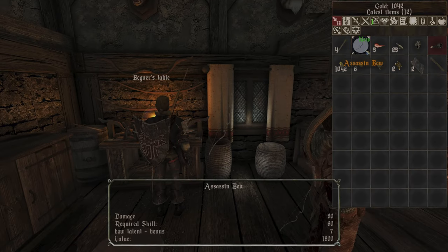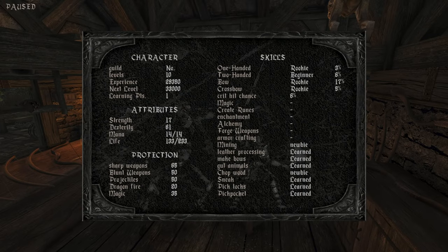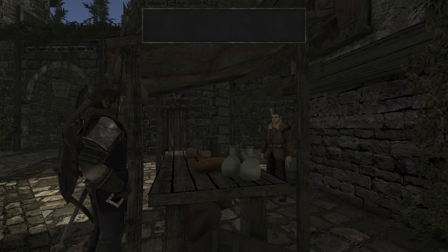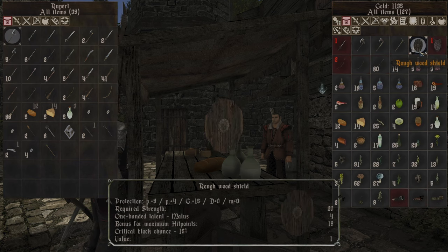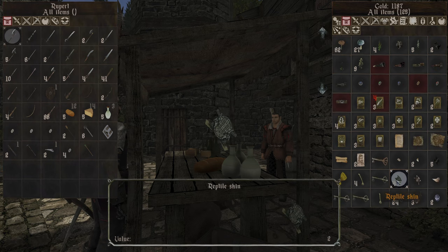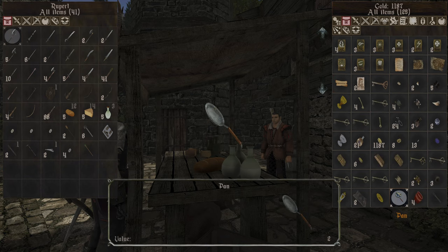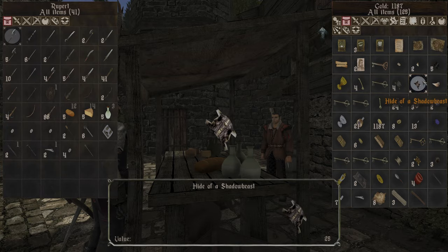The bow now only gives seven bow talent but much more — it's much bigger. The next one is 90 dexterity, so until then we don't have to worry. We got much stronger now. Let's dump what we do not need. The shield — noble longbow, I like that they look totally different now. Probably with the belt it goes better for defense. We have another wood — very good.